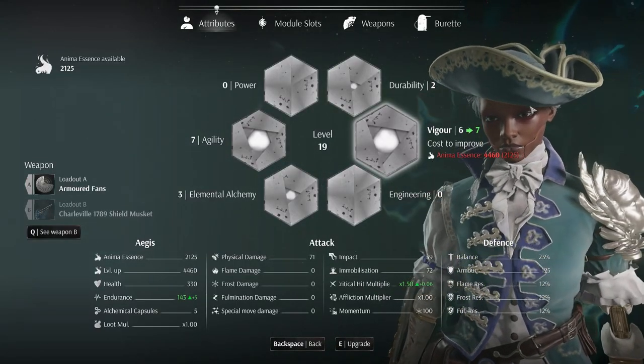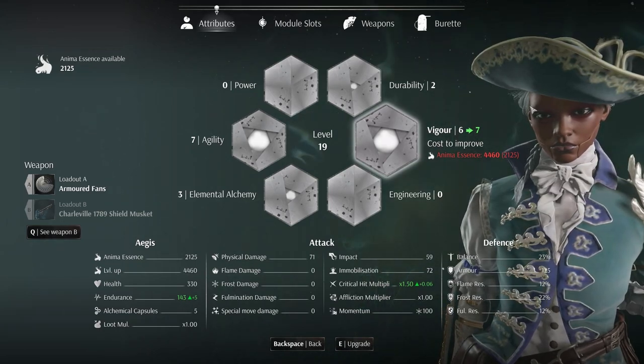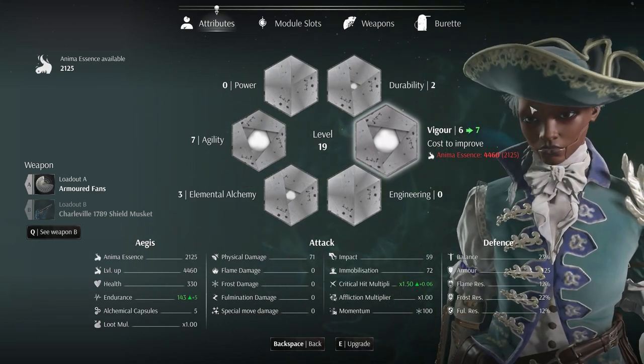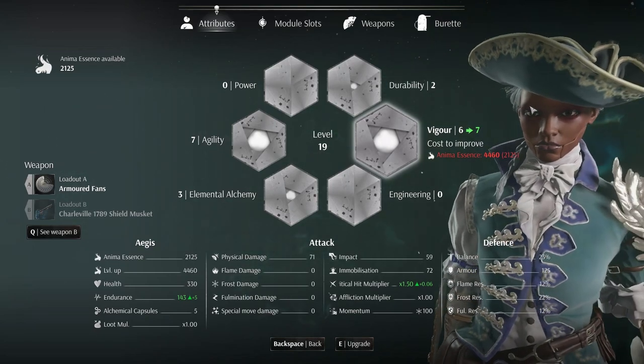The max level in this game right now is level 100. The level cap for all of the attributes is 20, and I'm thinking around 10 to 12 is probably the soft cap for all of these stats.